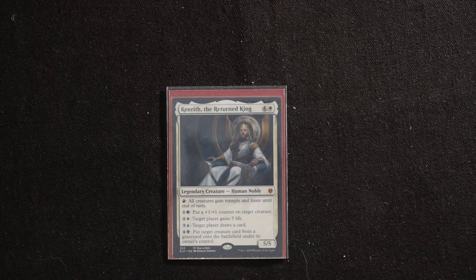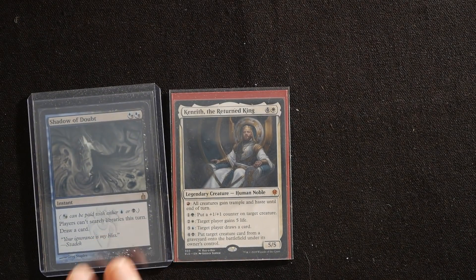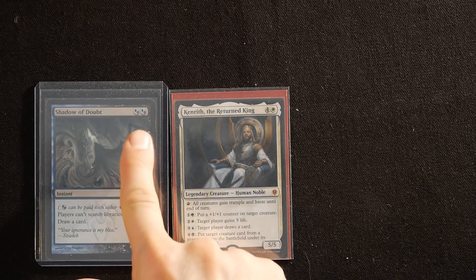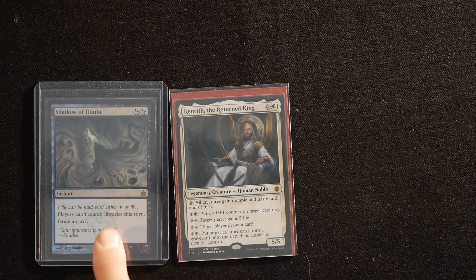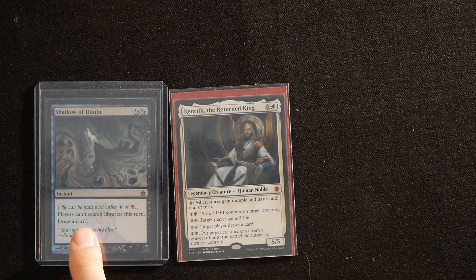Hi and welcome to a competitive deck tech video for Kenrith Cantrip Control. This deck uses a lot of interactive cards with cantrip effects. A cantrip is a card that draws a card as part of its resolution — kicking the can down the road. For example, Shadow of Doubt costs two hybrid mana (blue or black), prevents players from searching libraries this turn, and draws a card.